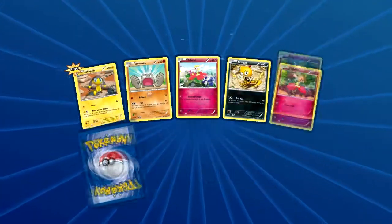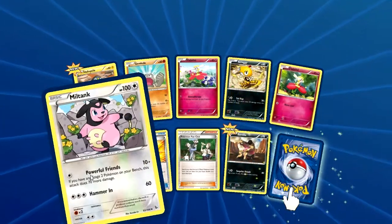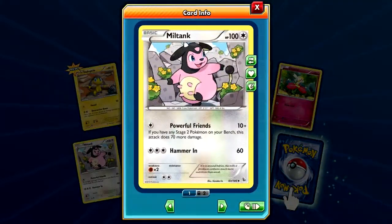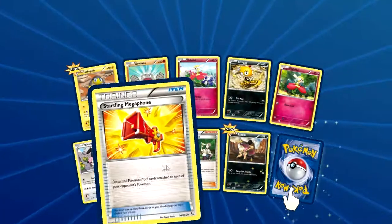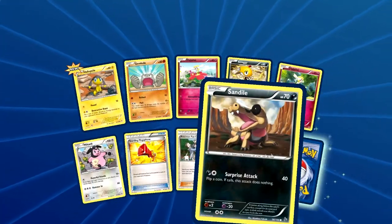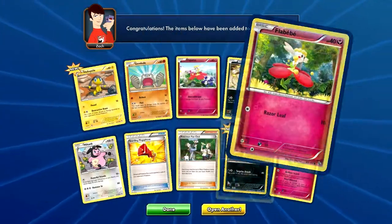Next off we got a Helioptile, Geodude, Flabébé, Scraggy, Flabébé — another Flabébé. This Miltank is really good: Power Friends, 80 damage for one energy. Pokémon Fan Club, Startling Megaphone, Scatterbug, Sandalstraw Court, and our rare is a Florges. So two Flabébé and a Florges.